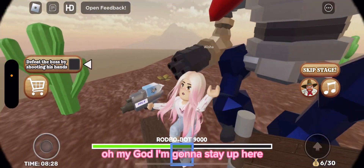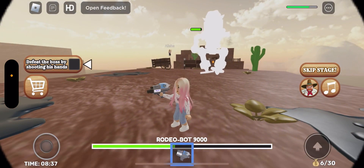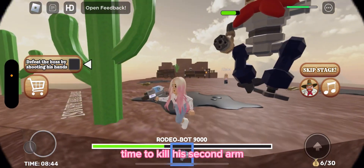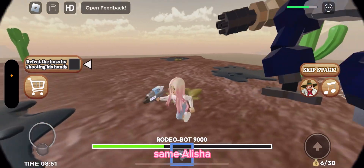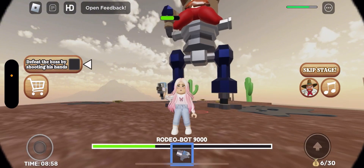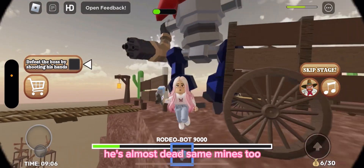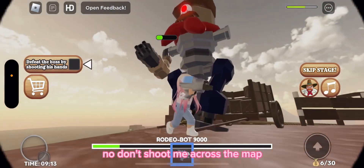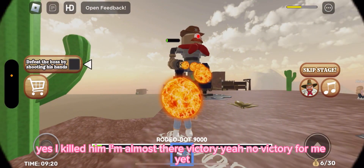Oh my god, I'm gonna stay up here — he sent me flying across to the other side of the mountain! I killed one of his first arms — time to kill his second arm. Come on, we can do this! I'm nearly done with his arm. He's almost dead — same here. Don't shoot me across the map! Yes, I killed him!